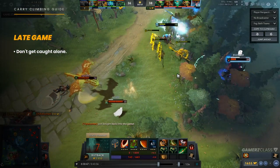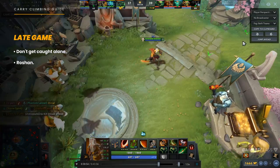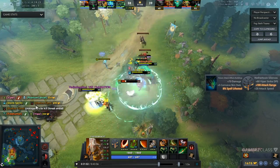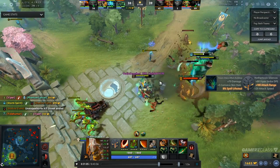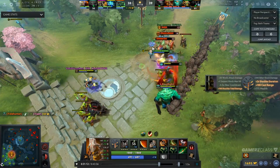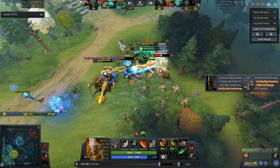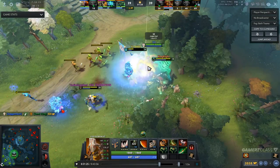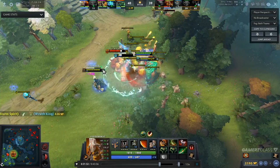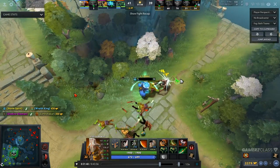Pay attention to where the lanes are. If your lanes are pushed into your towers, the enemies are probably going to try to make a move on you. If your lanes are pushed into their towers, it's a good time to make a play because you have better vision with your creeps deeper in the lane. Also, Roshan is very very important throughout the game — primarily coming up in the mid and late game. Teams that kill Roshan generally win the game because they get an Aegis, Cheese, and other advantages. Make sure you contest it when you can and take it when you can before pushing high ground.